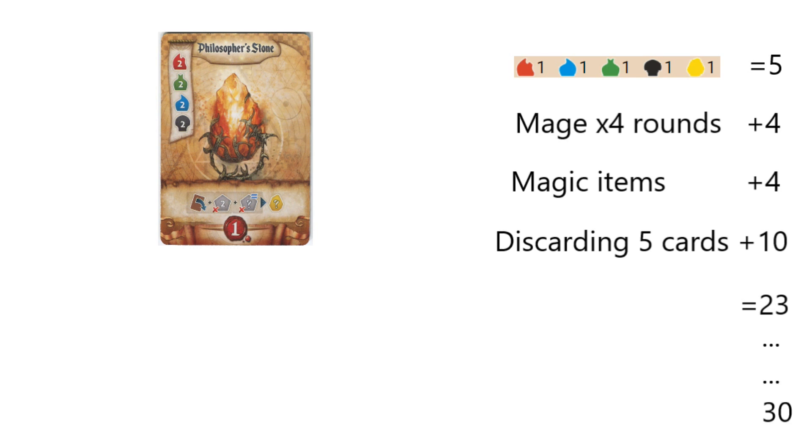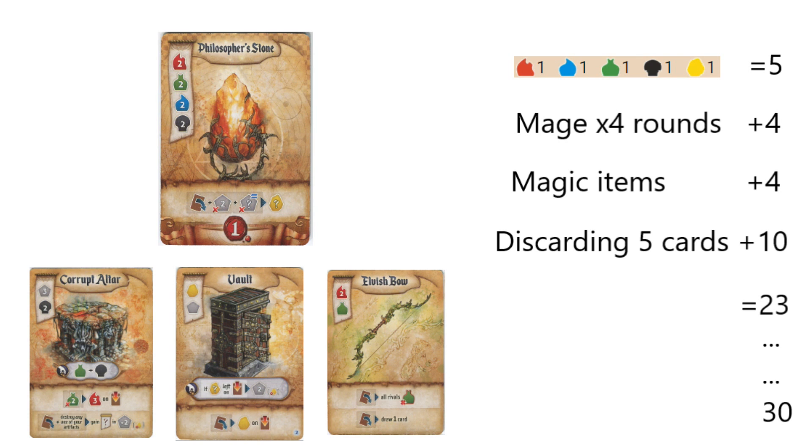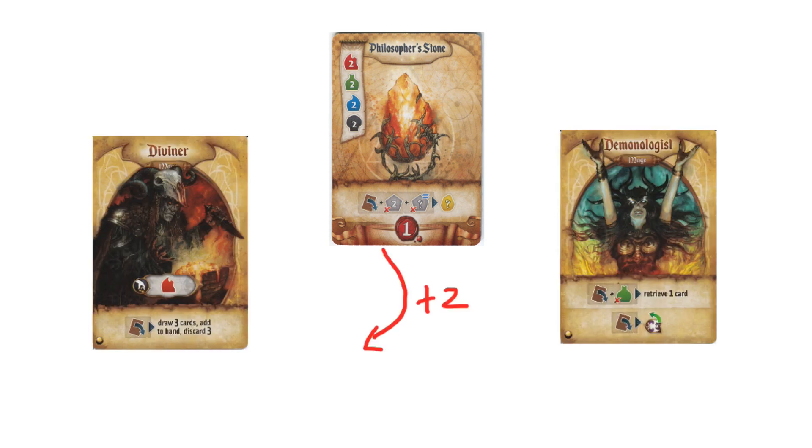30 resources is achievable with a little bit of help, and there are many cards or combinations of cards that will do the job. Among the best are Corrupt Altar, Horn of Plenty, Vault, Elvish Bow, Alchemist Tower, Jeweled Statuette, and Fiery Whip. Basically, if a card is going to give you a resource gain by the 4th round, then it's okay to build — just keep in mind the true cost, which is its placement cost plus 2 for not discarding. The Philosopher's Stone can be built in the 3rd or 4th round; there's no need to prioritise building it earlier. If you have the Diviner or Demonologist, you can even discard the Stone early, knowing you'll be able to retrieve it later.